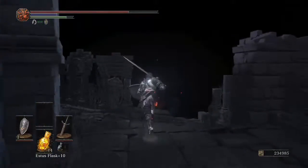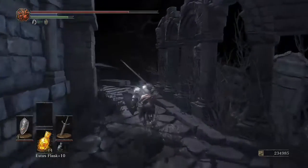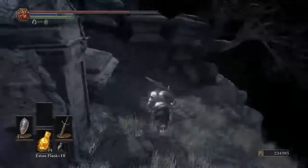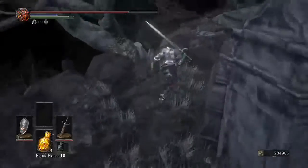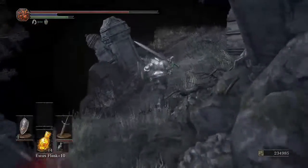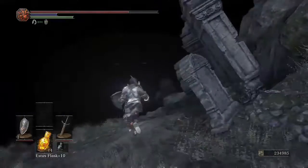And then there's the Soul of Crestfallen Knight. I don't think there's anything to the left here — there was in the original Firelink, but I'm pretty sure there's not here. And if you drop down to the left, that was where the Hornet Ring was. So nothing else in that section.